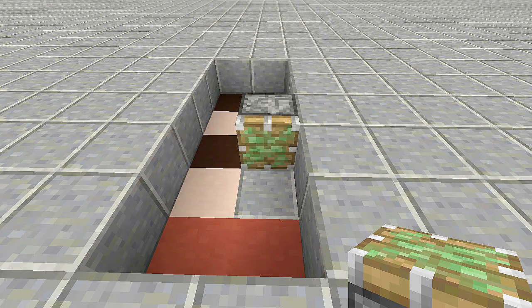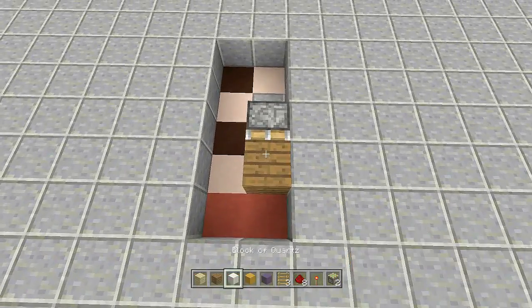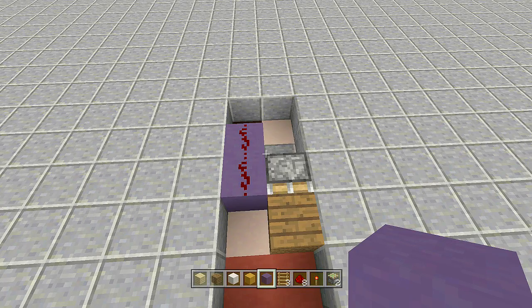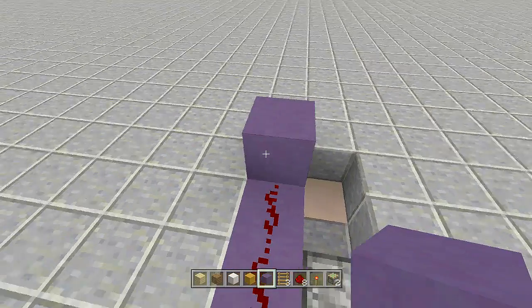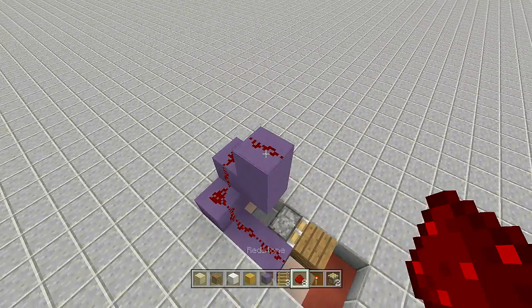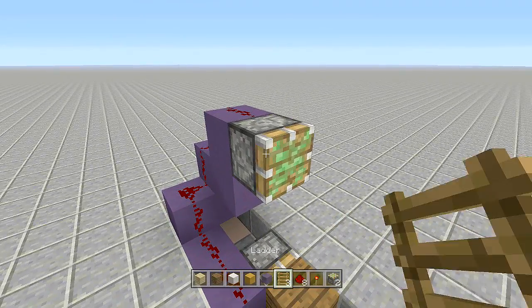Count up three blocks — one, two, three — and place a sticky piston facing towards you. Next, take out your flooring block of choice; I'm using spruce wood planks. Place a spruce wood plank right in front of this sticky piston. To the left of the sticky piston, place two blocks going that way — one, two — with two pieces of redstone on top. Then make a quick staircase going up, following along with two blocks up each step.